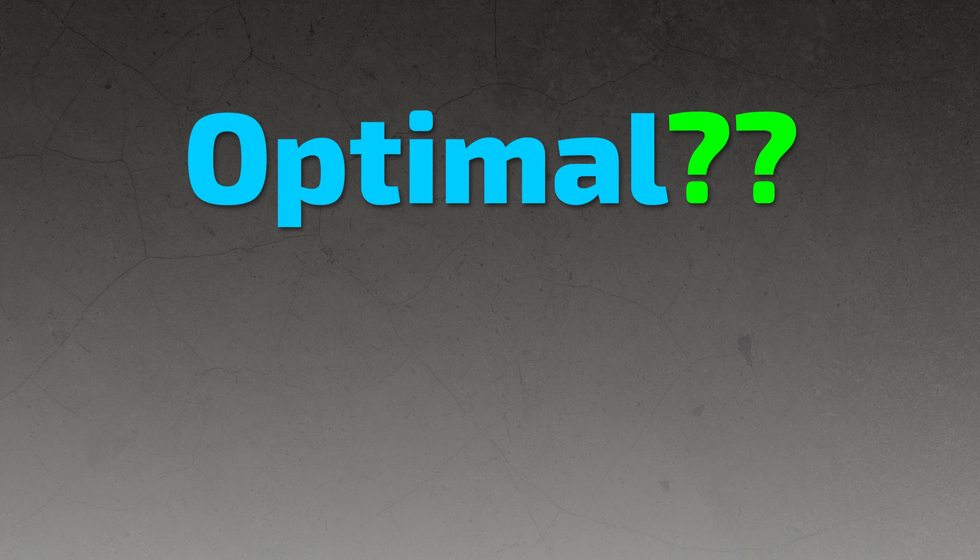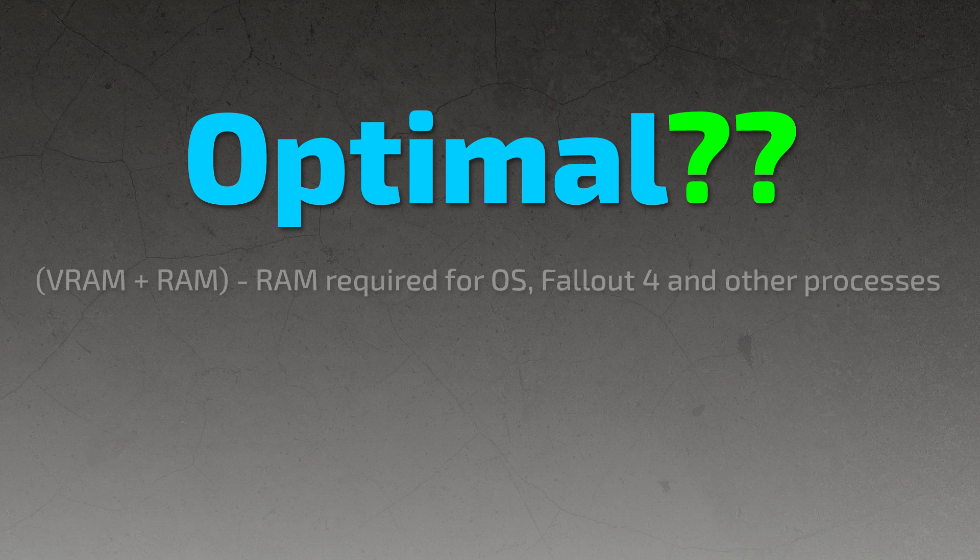So if the VRAM size test cannot be trusted, how do we determine the optimal value to use? There's a simple formula: the equation is your VRAM plus your RAM minus the RAM required for the operating system, Fallout 4, and any other processes.